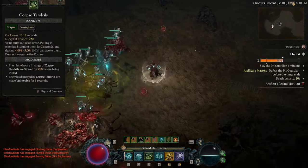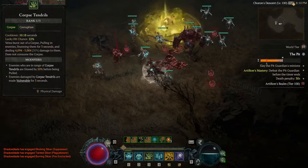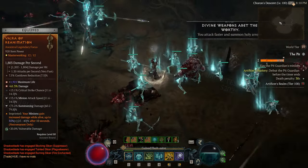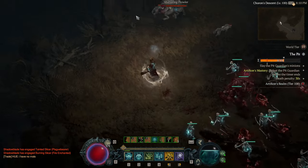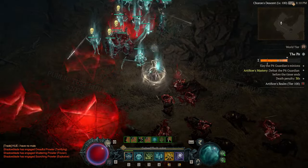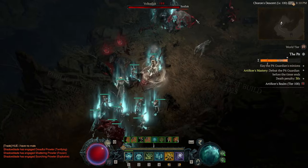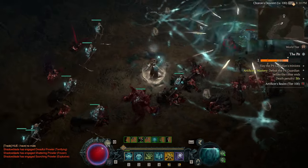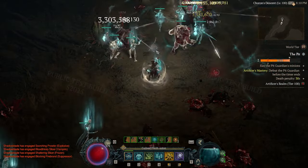You'll be using corpse tendrils for the buff it applies by making enemies vulnerable and for the critical strike chance and damage gained from the Grasping Veins aspect. This also helps group up enemies and stun them in place. Once you pair this with the tempering effect to increase corpse tendrils size, it will increase the skill size a lot, pulling in most enemies on the screen.